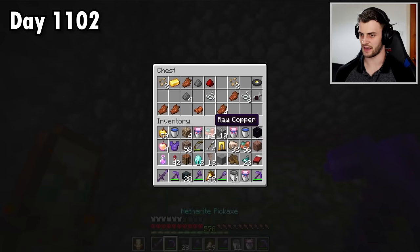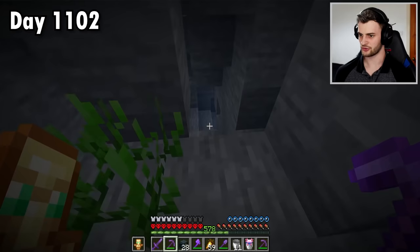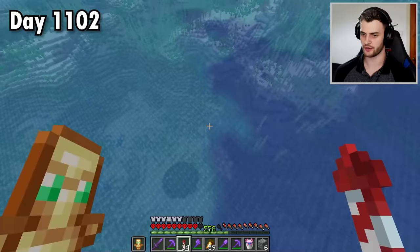Anything good in here? The best thing you can find in there is a notch apple. I've only got four and I want many more. I'd also like to get out of this cave system, which I'm completely lost in. So that has been a pretty successful mission. Although what have we got here? If it's what I think it is, it's an amethyst geode. Oh yes, here we go.